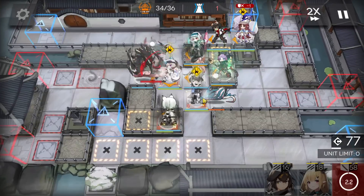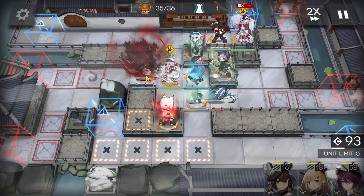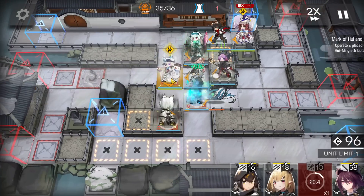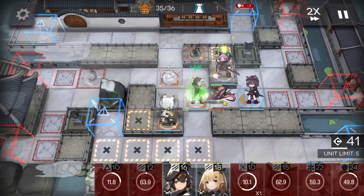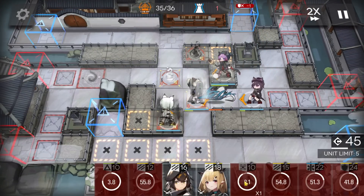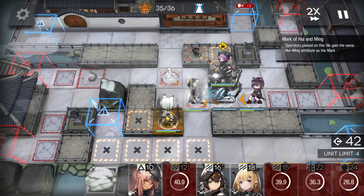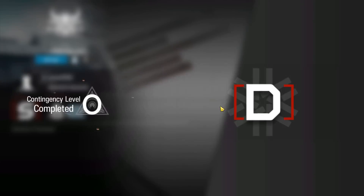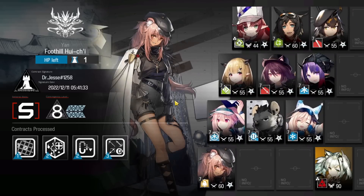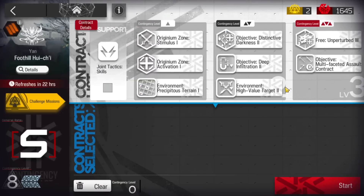Otherwise the boss will target your ranged units. When Monster's skill is ready, take three hits — don't hesitate — and the boss will be killed. Retreat Monster and the medic. Now just slowly kill the last remaining enemy. There we go — pretty simple! Let's collect everything. Hope this video helped you. Thanks for watching and see you in the next video — bye!